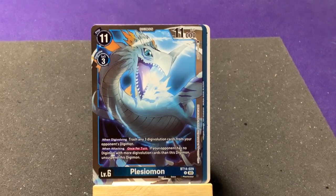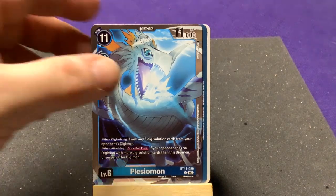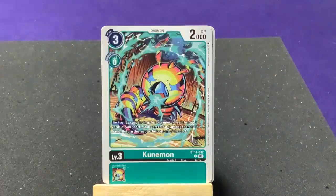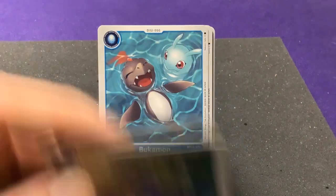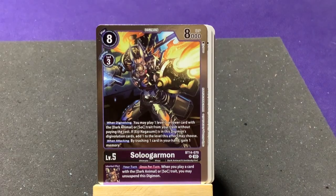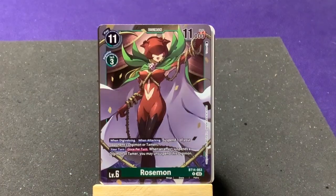We also got Plesiomon — the alternate Gomamon ultimate — it has the purple stripes and orange hair, though it doesn't quite fit as neatly with the Agumon or Gomamon line. Next pack: Pagumon, PetitMeramon, Kunemon, SkullSakamon, Gazimon, Otamamon, Bukamon, Budmon, and HighCommandermon. Our first rare is another SoloGreymon. And — oh neat! — we got a new rare: Rosemon!